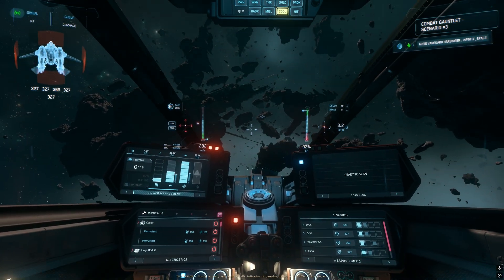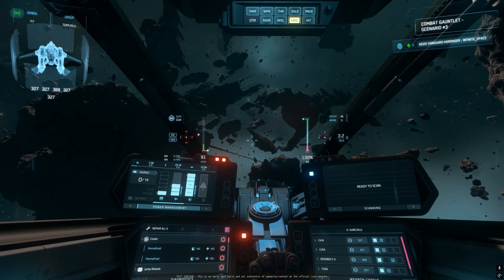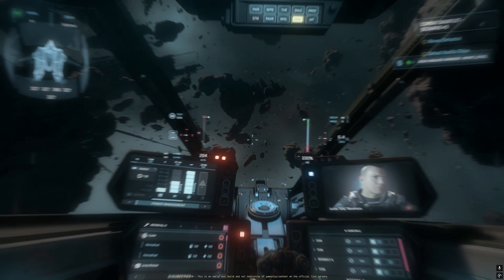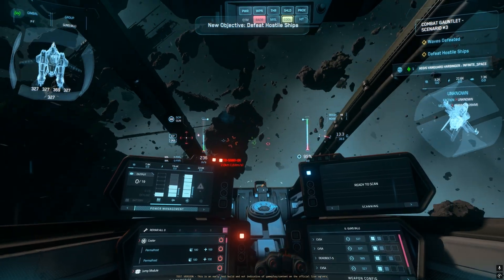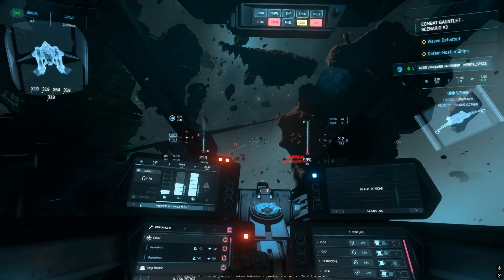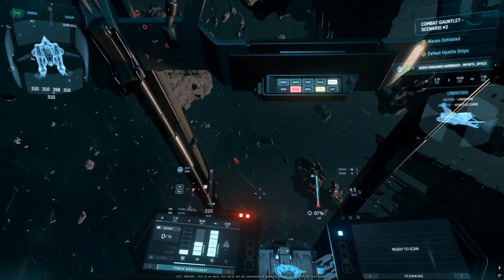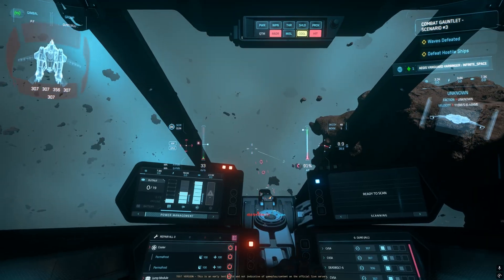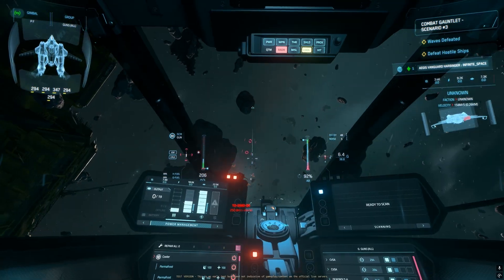My ship is fully ready and prepared. I have all civilian grade 8 components — only the coolers are military stock and the weapons are stock. Alright, send us the enemies! A little bit of 7As. Problem with these weapons: they are not the same speed, so I have some problems hitting these ships.